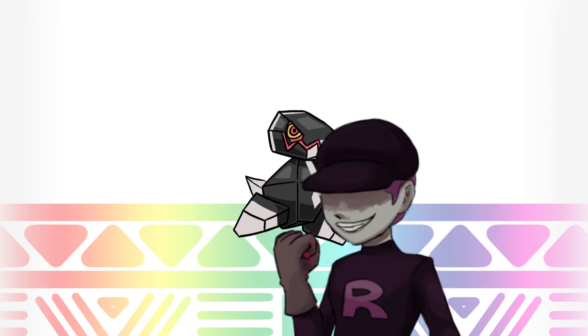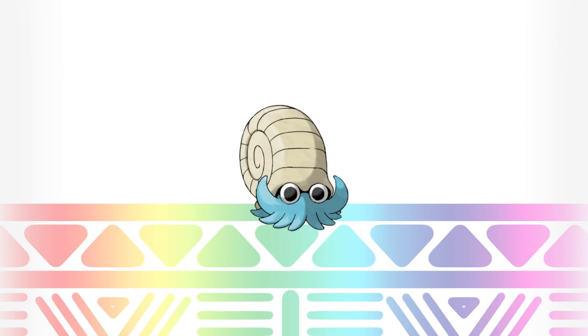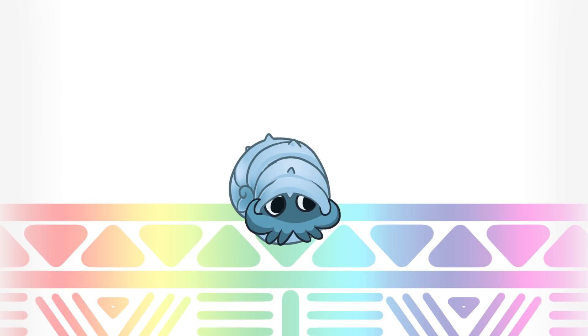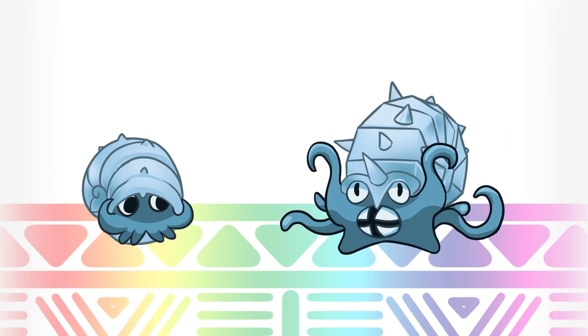Moving on to some fossils — it's our Lord and Savior Omanyte, and its new type is Ice. Unlike regular Omanyte, they have to create their own shells using ice, so they prefer to live in cold places because otherwise their ice shell would melt and they'd be unprotected. Just like Omanyte, Omastar's shell is also made of ice. It's gotten better at making shells and it looks cooler — okay, fine, it's mostly for protection.